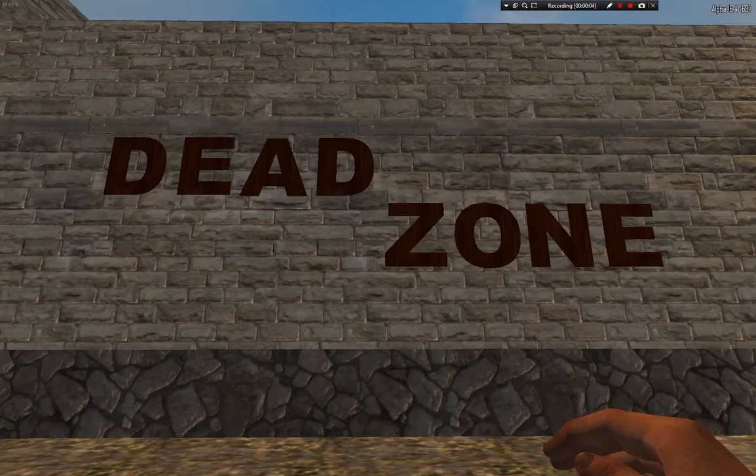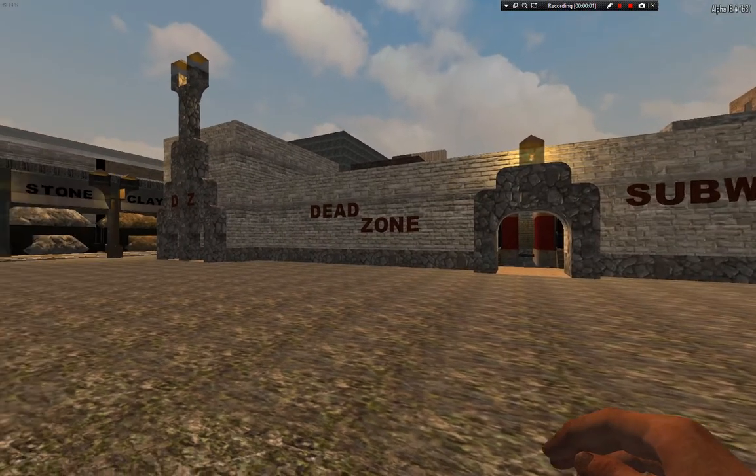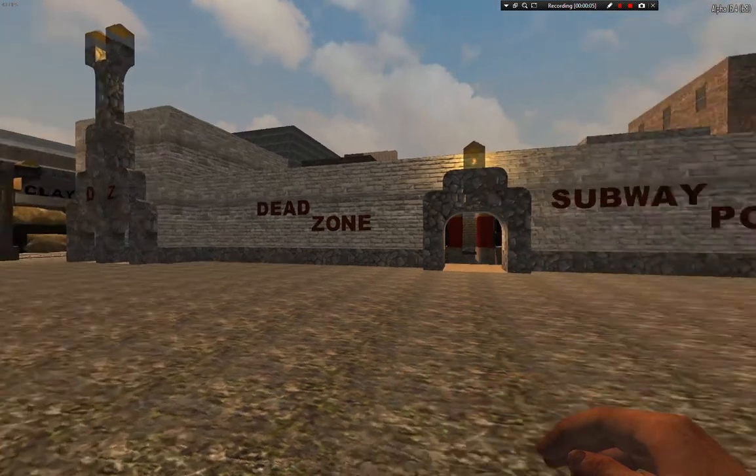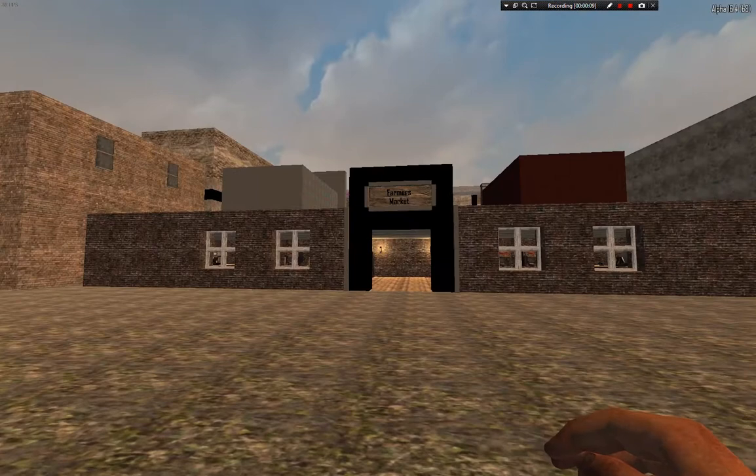First of all, we have to show you around the spawn. Where I am currently is like your general area and spawn all around. As you can see, you have subway portals and behind you, you have Farmer's Market.